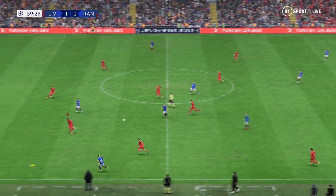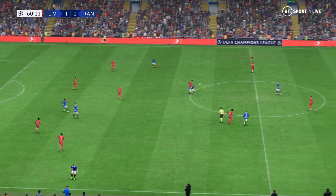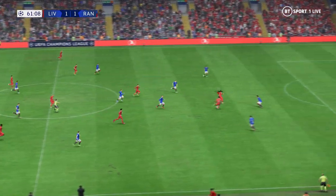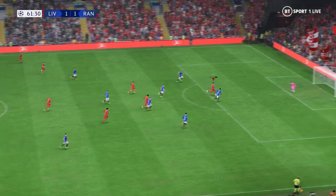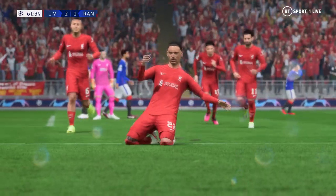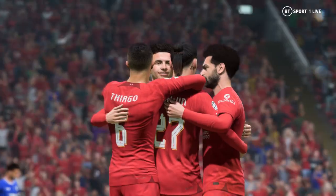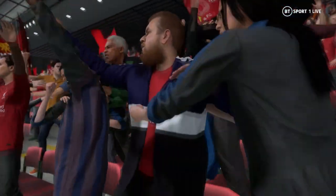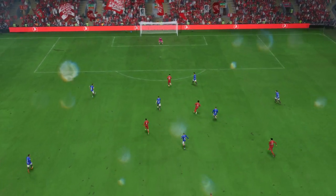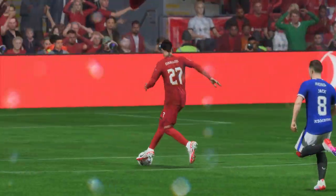Barisic. Ryan Kent has it. We have 30 minutes to go. Beautifully disguised ball, and the alarm bells are ringing — and it's in! Stunning scenes here. Here's the replay — just look at this pass from Salah, and once he gets onto it, he just smashes it past the keeper with great technique. What an emphatic finish that is.